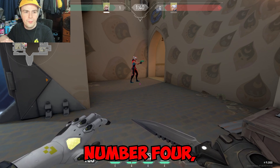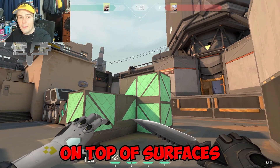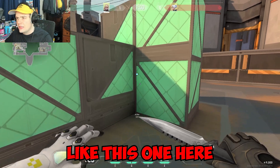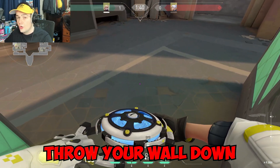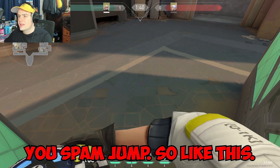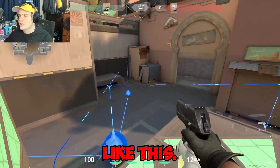Tip number four: did you know you can use your wall to boost on top of surfaces and get off angles? Pick any corner, aim directly across from where that corner is — not left, not right, but directly across. Throw your wall down and right before it expands, spam jump. You'll be able to get on top of different boxes and gain off angles.